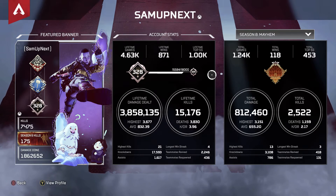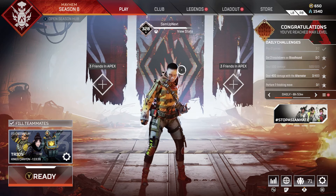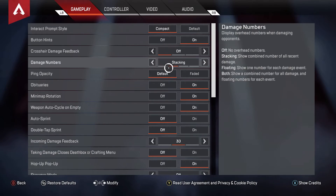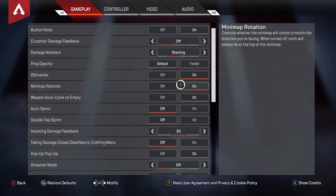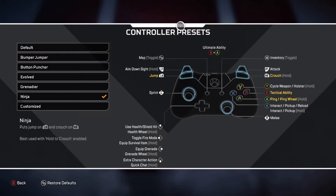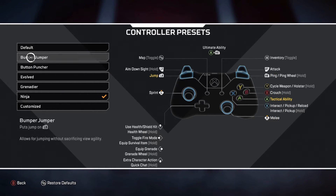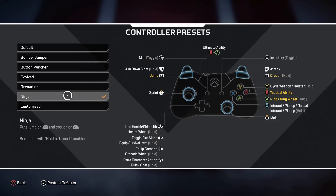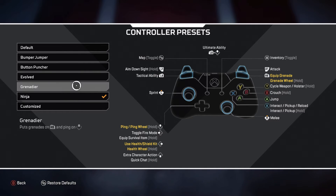I'm still trying to drop a 20 bomb, but I've dropped multiple 13 and 14 bombs, and I've only been back playing the game for maybe two months now. These settings are what really helped my aim. My button layout — I've always played on Ninja. Bumper Jumper is popular now, but I play with Ninja and I don't have any paddles on my controller.